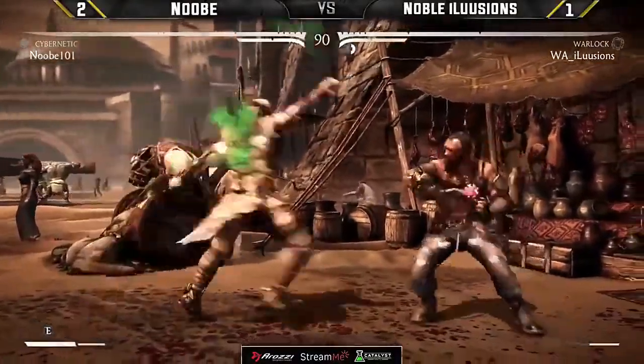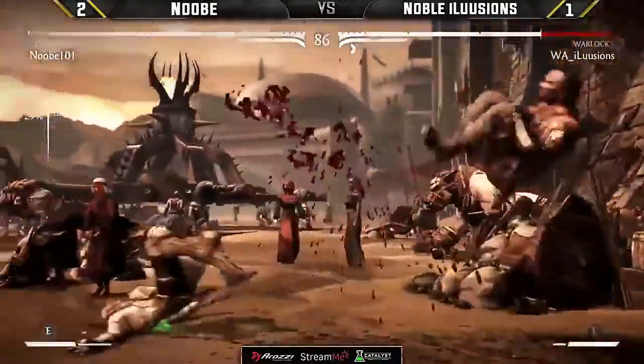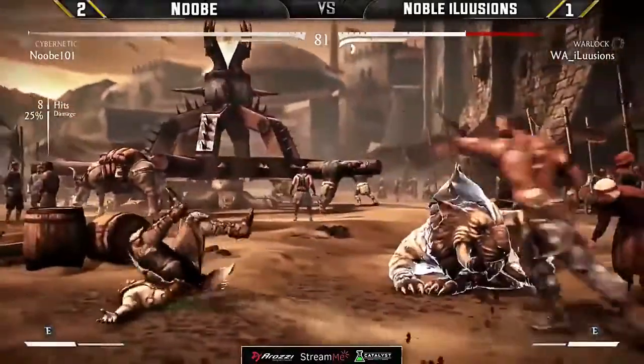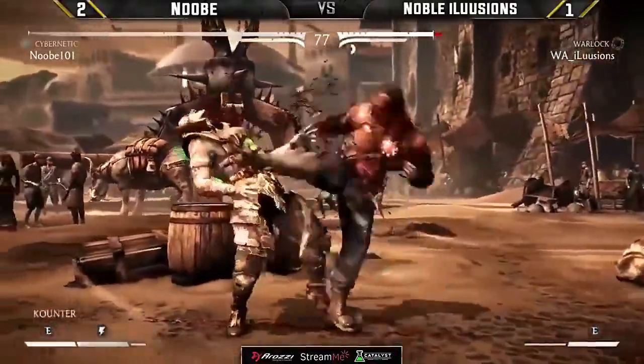Newbie was right there on the cusp of taking that round right out of Illusion's hands. But Illusions finds himself on match point. Finally getting something going. Here comes that mix that Cutthroat has been known for. Wake-up raw scoop. They didn't have the meter to break — gonna break early, does not let the combo continue.